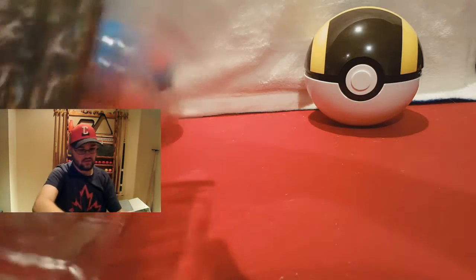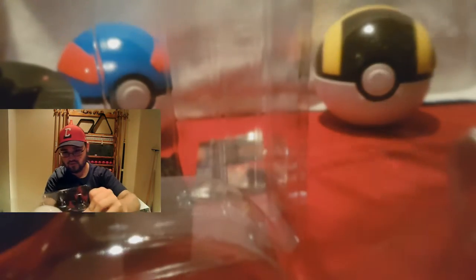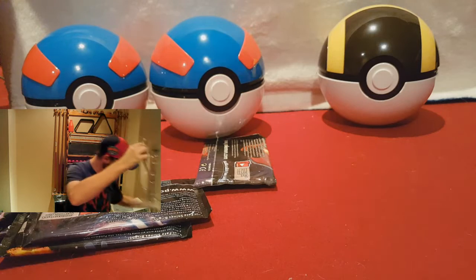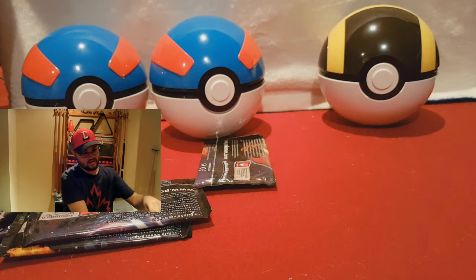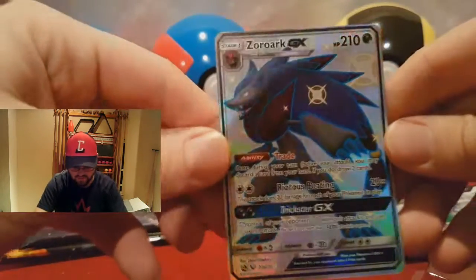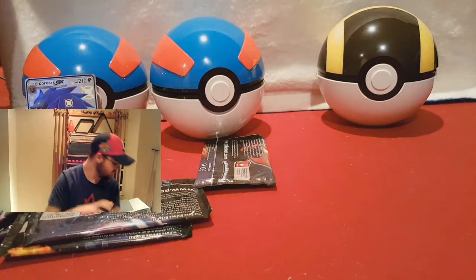Trying not to break this stuff. Oh boy, and there it is. I think I might need to rethink this packaging because it keeps falling apart everywhere. So we got our Great Ball. These things are pretty cool. Honestly, I don't know what I'm going to do with them. I'll figure it out. Pop that open. So we have our ZoroArc card. Code card. Garbage.